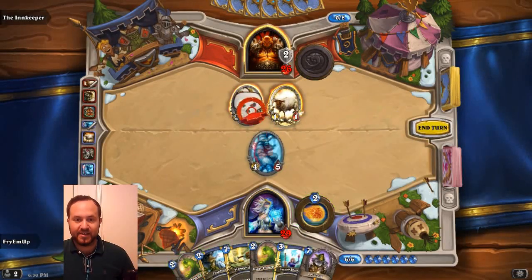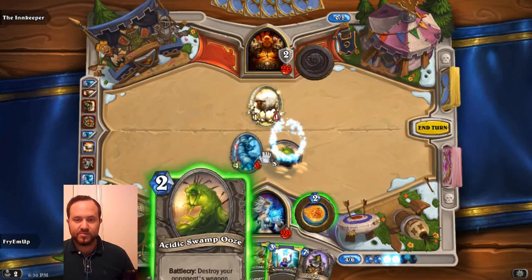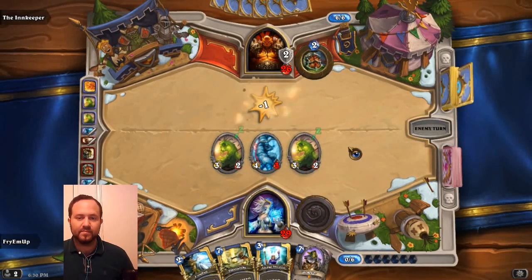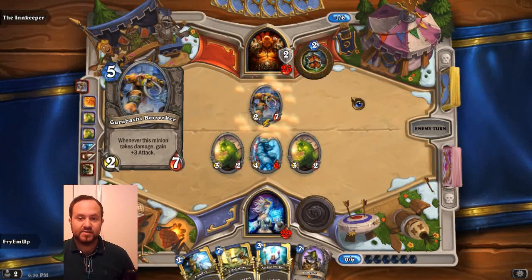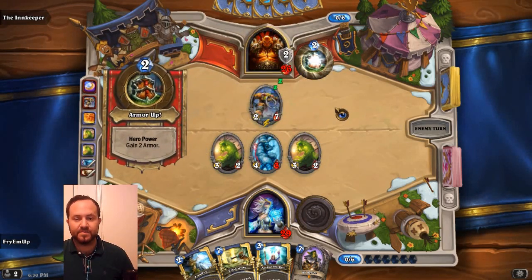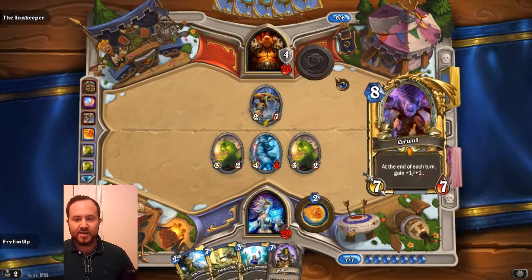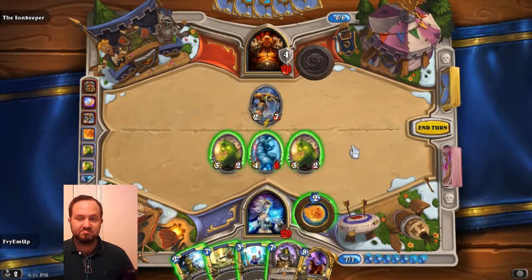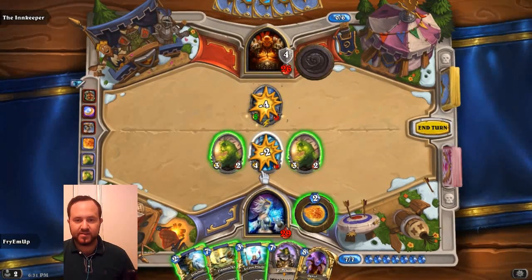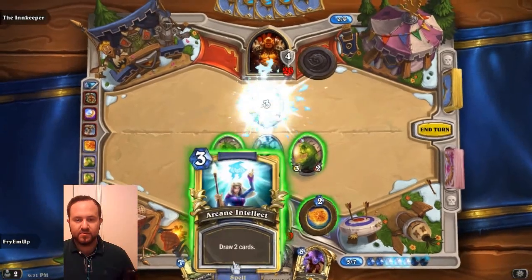He played Dr. Boom — this is a really powerful late-game card. We're going to play the Acidic Swamp Ooze and blast this guy. So these are just going to be 3/2s. It's a 7/2 now. Probably Frostbolt then. This card says whenever this minion takes damage, gain 3 attack. We're actually going to want to take this off the field. We could just play Dr. Boom. I'm going to hit it with this — it's a 4/1 now. It actually gained attack since it took damage, but we can easily remove it with Frostbolt.